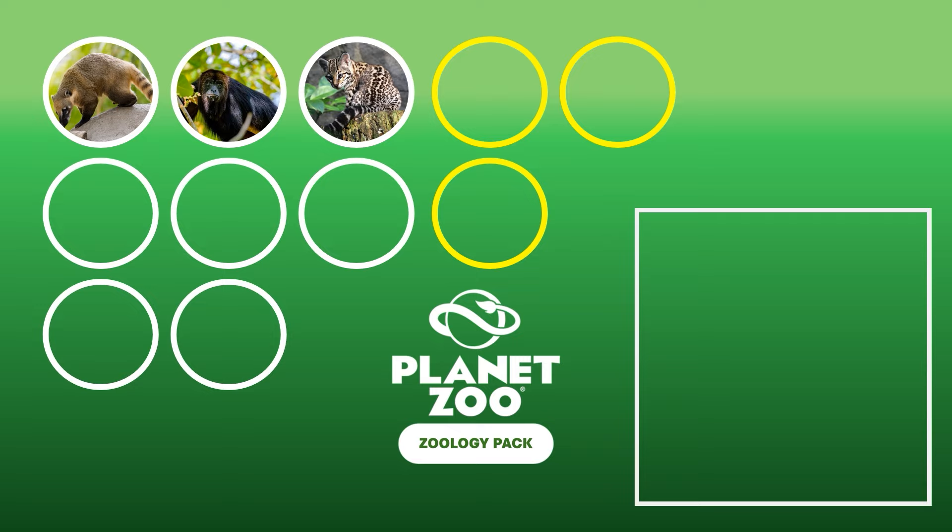The first row is a copy-paste row. I believe it makes a lot of sense to have animals in this pack that are highly requested but are based off an already existing rig — basically a reskin. I'm fine with that if we get, for example, the South American Coati, the Black Howler Monkey — which is also pretty high on the list — and the Ocelot, which I think would be a beautiful addition as the last cat in the game.